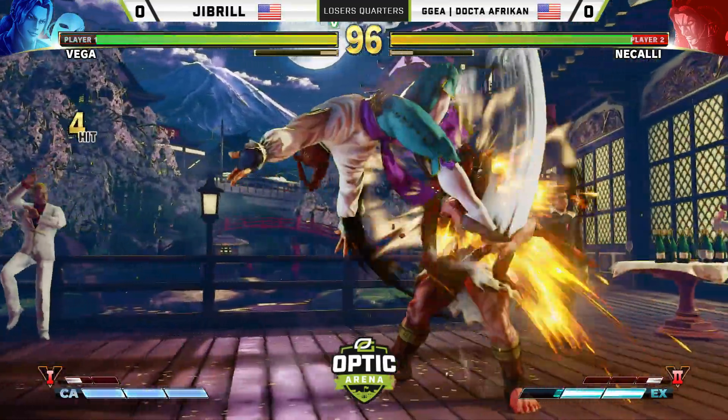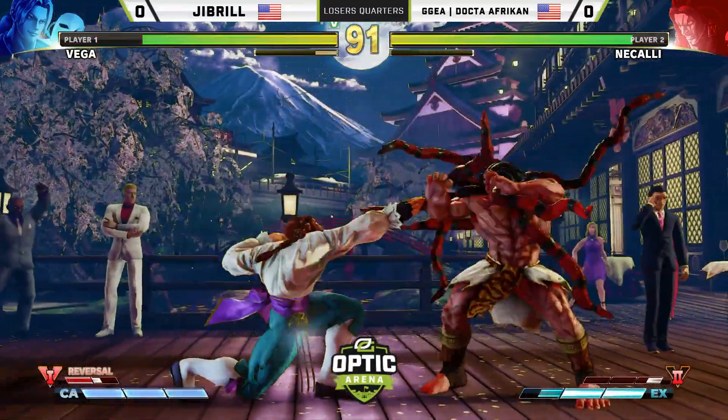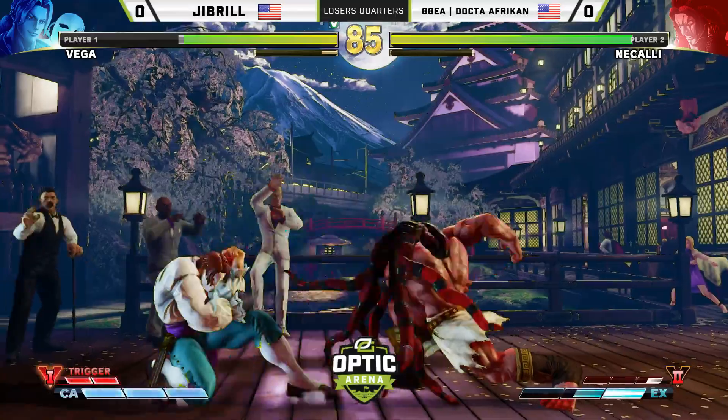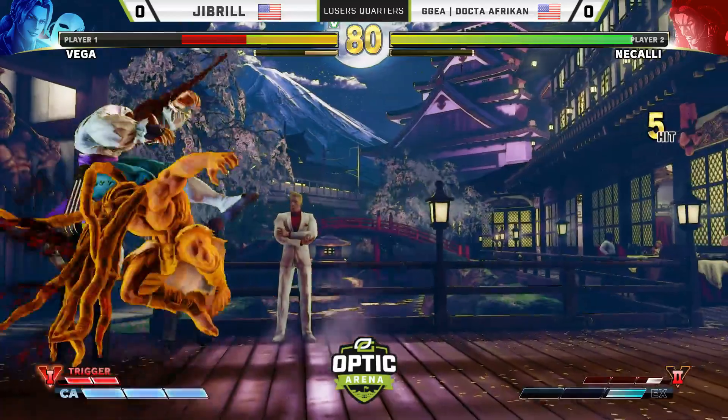Ops to take off the claw again. I'm really intrigued by this strategy, but as said, he doesn't want to get jumped on. Finally, the anti-air from Doctor — he really was letting Jabril jump a lot in round one. That anti-air has secured a life lead that's going to be a lot harder to come back on.